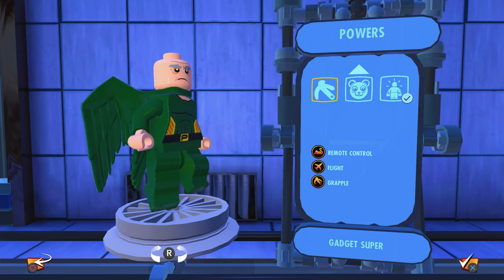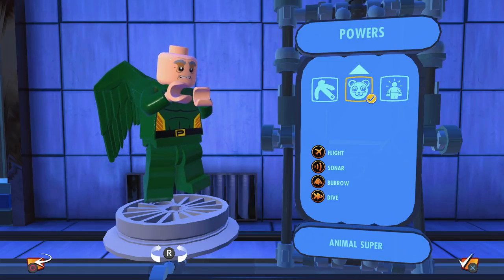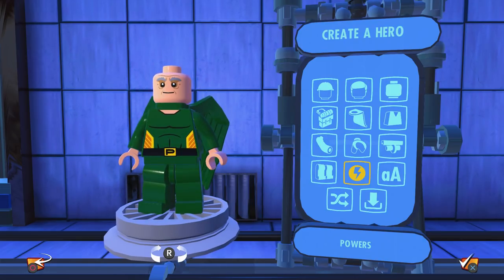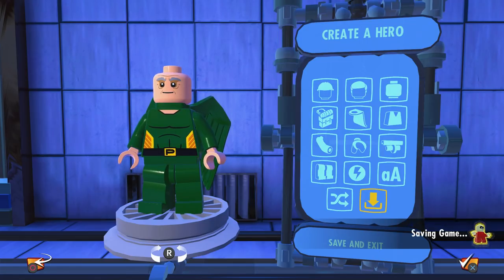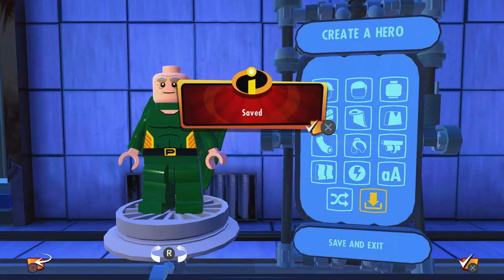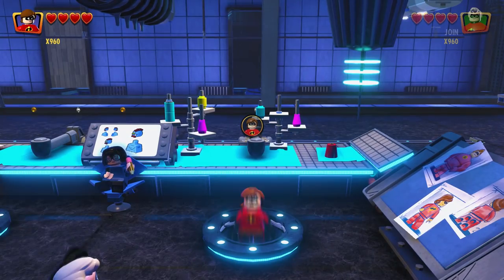We obviously have to give Vulture the Flight ability. We're not going to give him Dive, so let's go with this one. We'll go ahead and retitle his name. With Vulture done, I can now proudly say that at least one of our two customs today is absolutely fantastic. I'm super-duper stoked with how well we were able to put together the Vulture.